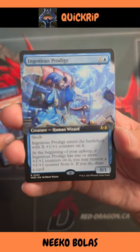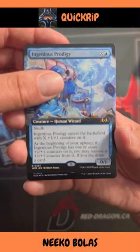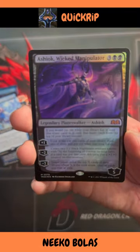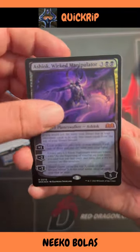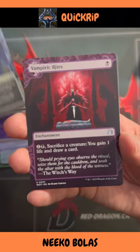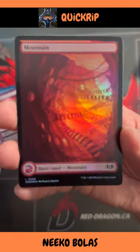And we've got an Ingenious Prodigy Extended Art. And a Mythic — it's an Ashiok Wicked Manipulator in foil. That is pretty dang sweet. And we've got a Gryphonary in foil and a Vampiric Rites in our foil full art land.